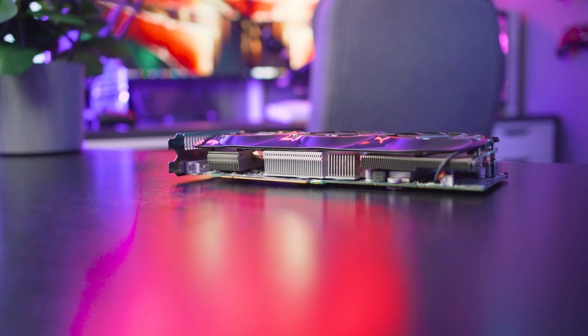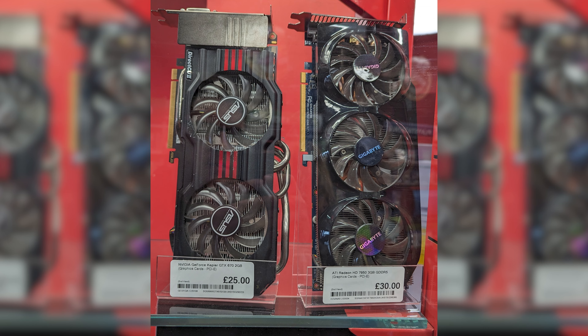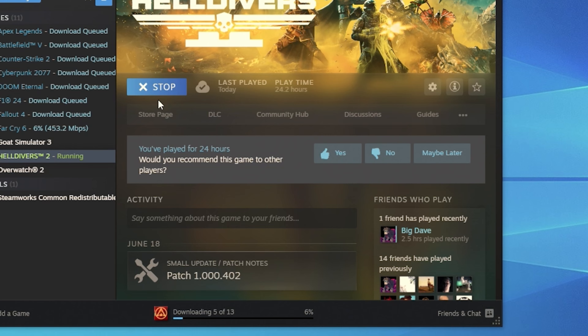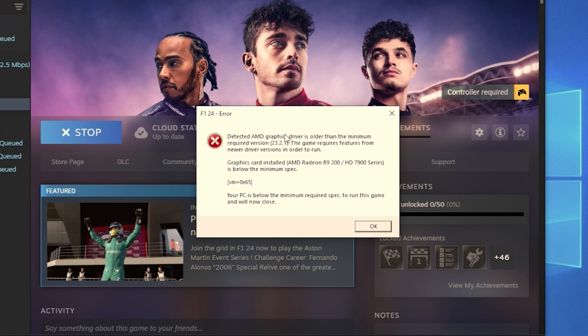I purchased this card from my local CEX store for £30 and as I said, it was sold to me as a 7950 — so quids in for that. I thought it was a good price for the performance I managed to achieve. There were some issues with game compatibility like Helldivers 2 — didn't run. The new First Descendant didn't run either. F1 2024 gave me an error, but everything else I threw at it worked pretty well.